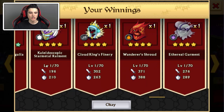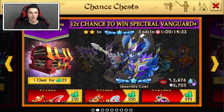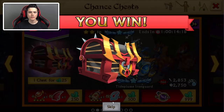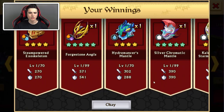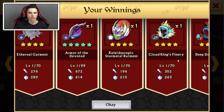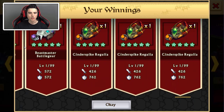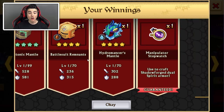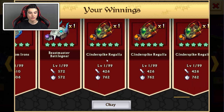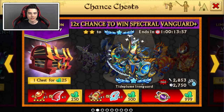Come on, give me something else. One less chest and we'll see what we have, and then we'll be checking our armors. No! Not even a single Dragon Forge, but you have seven epics in a row — quite nice.